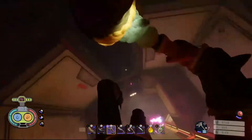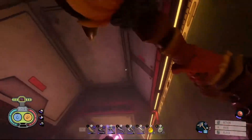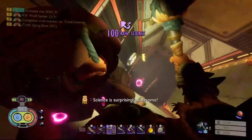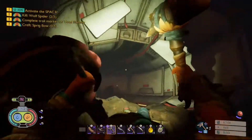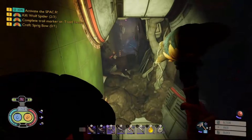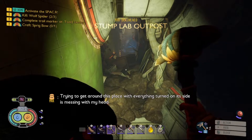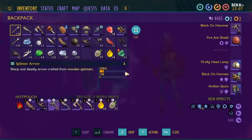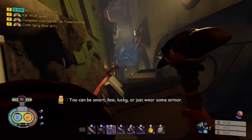We found a way into the lab! The glider's gone though. Let's get the science — yeah, science is surprisingly awesome. Trying to get around this place with everything on its side is messing with my head. Stump lab outpost! You can be smart, fast, lucky, or just wear some armor.